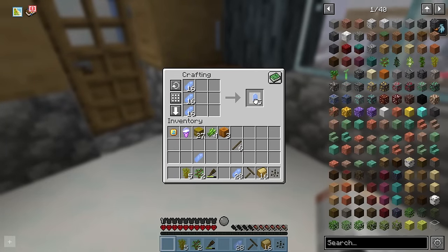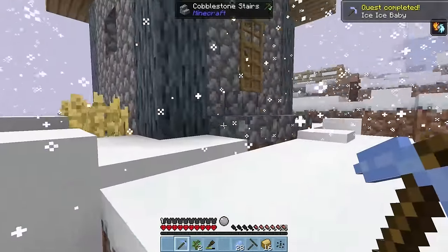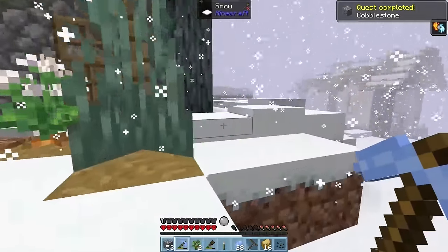Let's craft some of our icy shards into sharpened ice so we can make some basic tools like a pickaxe. And since we're in a hurry, let's head out and mine one of these abandoned houses for its cobblestone. Sorry villagers — it's for the greater good. Probably.